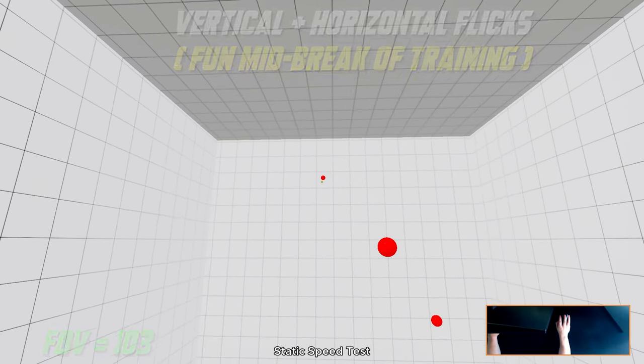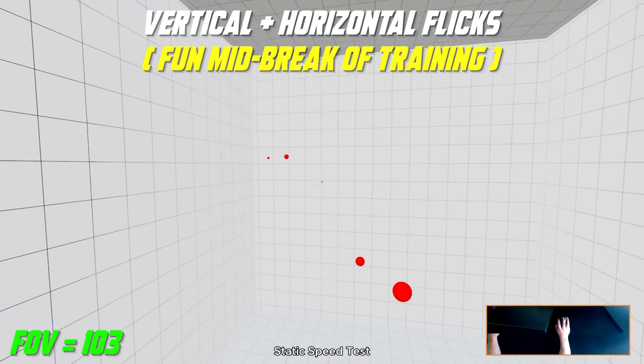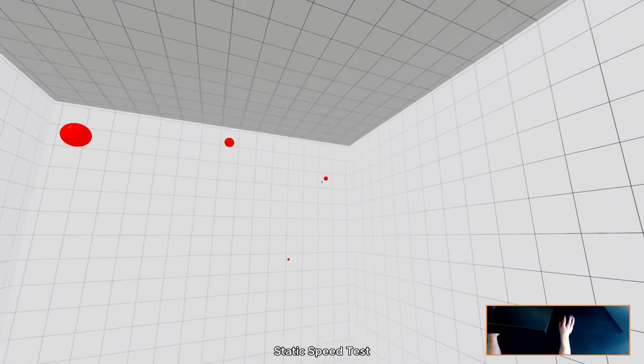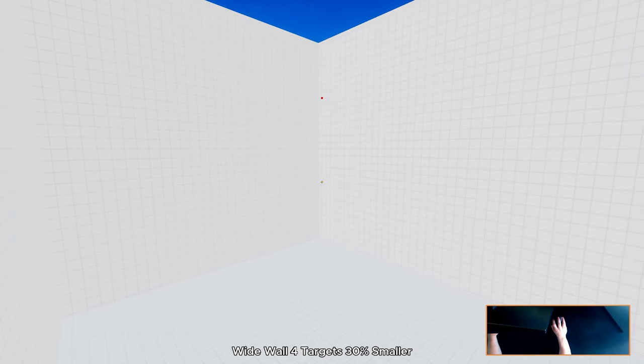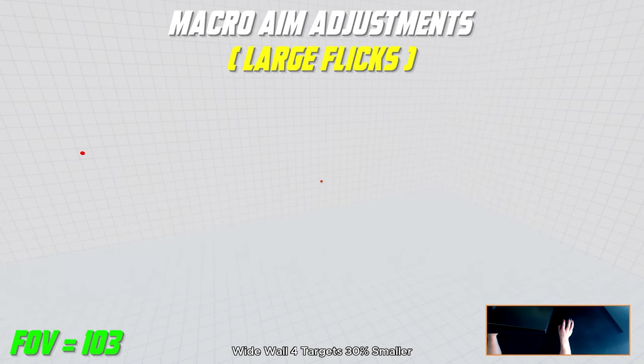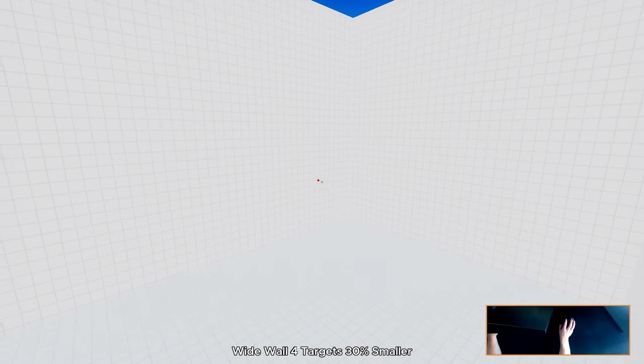At task eleven we have Static Speed Test at 103 FOV. In this task we follow the same rules from the Taller Wall with 6 targets, focused on straight flicks and clusters. On number twelve we have Wide Wall with 4 Targets at 103 FOV. This task is great for building up precision of your large angle flicks.